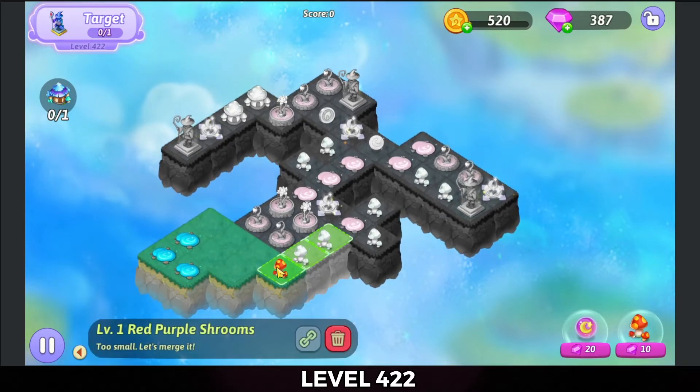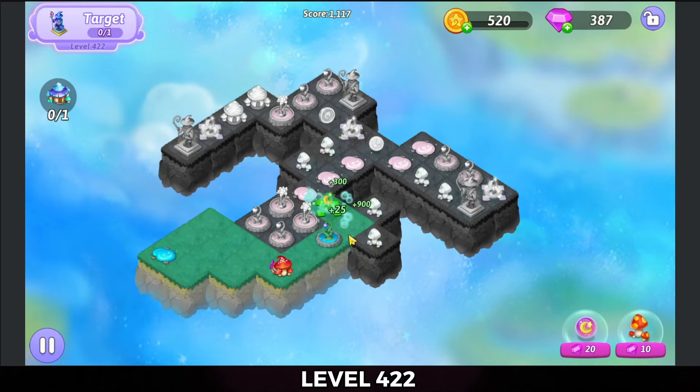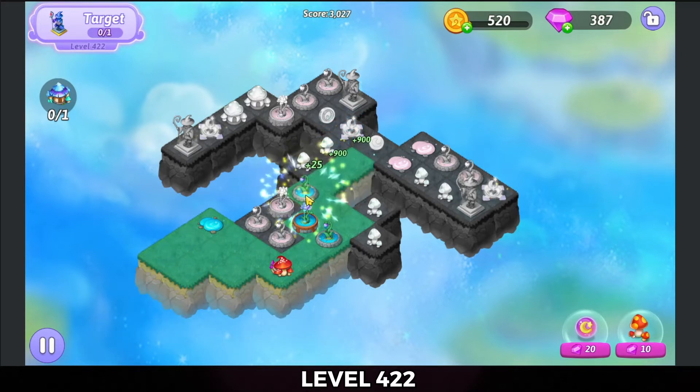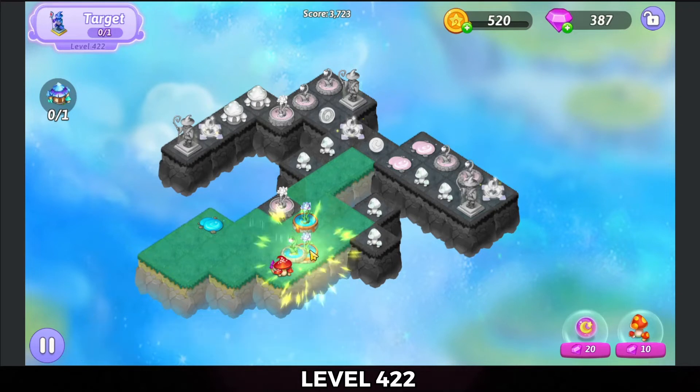We're going to merge that red-purple shroom down here at the bottom. Bring a couple of these puddles in and merge there. Hit that extender arrow. I'm going to move that puddle over because it's got longer life than the one we just uncovered, or that one that was waiting.